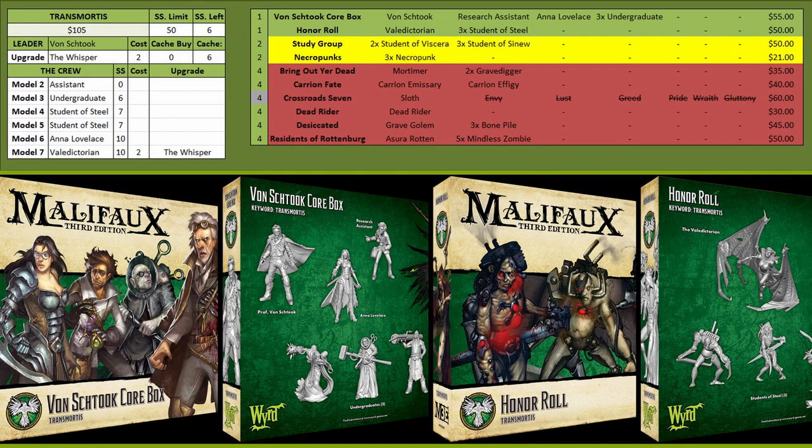For the Transmortis keyword you start with Von Stux's Core Box and then buy Honor and Rul. This gives you the Valedictorian, who is an amazing henchman — probably one of the best in Rezzers. She has a 7-stat attack with Puncture on it, so you can soulstone for the Puncture and guarantee massive damage. She's pretty fast, her bonus action is great, and she's very durable — she can soulstone damage, has Armor, Hard to Wound, and a decent amount of wounds.